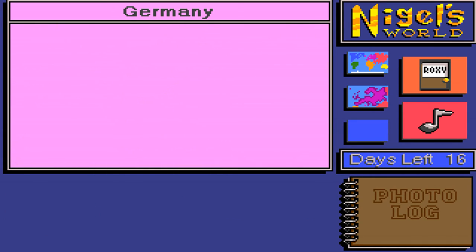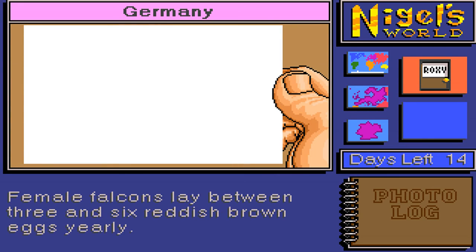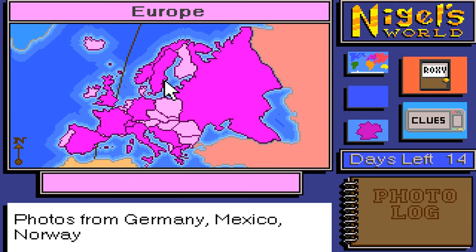We did the building last time, so let's do an animal. It's a falcon again — oh, we already came to Germany before. 'Female falcons lay between three and six reddish brown eggs yearly.' So there's lots of different information coming up. Back to Europe — now we need to go to Norway. That one's Finland. Is it that one or that one? Let's click on this one and see if we're right.